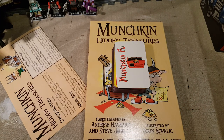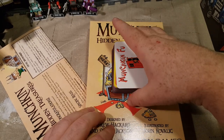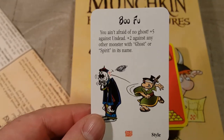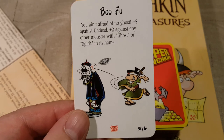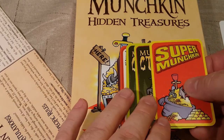We all know how klutzy I am with trying to open these cards, so I just hit pause and went straight for the cutty. Let's go ahead and start — we got Munchkin Fu here on top. Just one single card: it says Boo Foo — you ain't afraid of no ghosts — plus five against undead, plus two against any other monsters with ghost or spirit in its name. Cool!